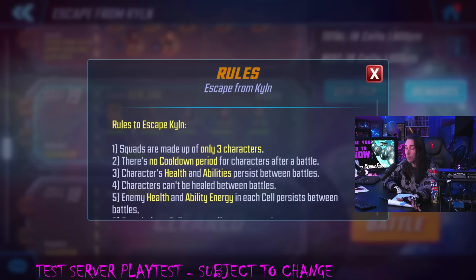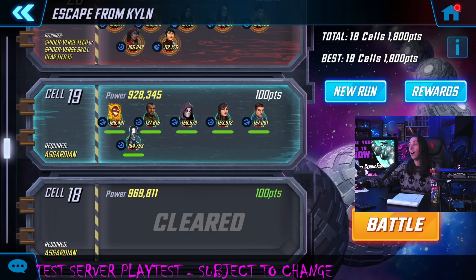It's a little different from the towers we fought before. You only get to take three characters into every floor. There's no cooldown period, so more like a scourge or a trial — you can play this as many times as you want in a row. Characters' health and abilities persist between battles, so if they get hurt they stay hurt, if you use their ultimates they need to charge back up. Characters cannot be healed between battles, and enemy health and ability energy in each cell also persists between battles.